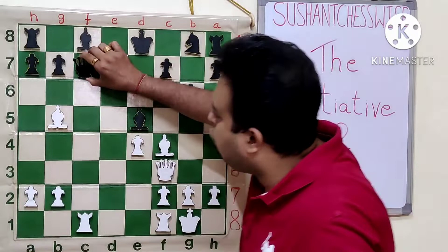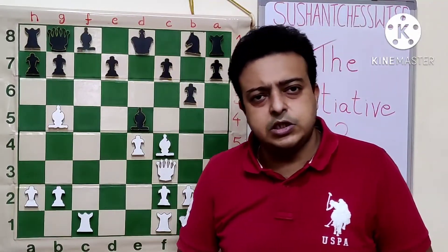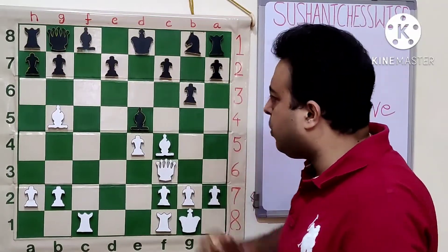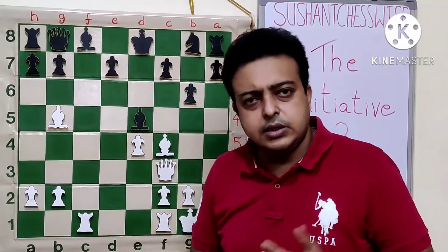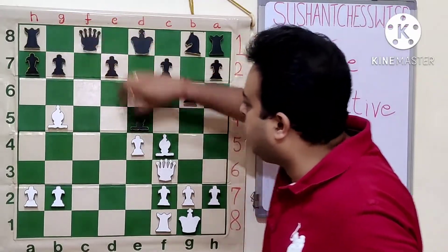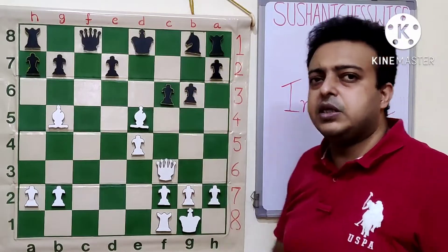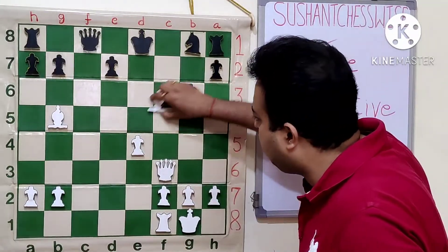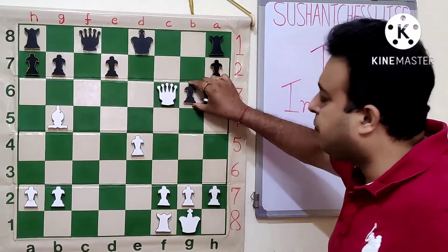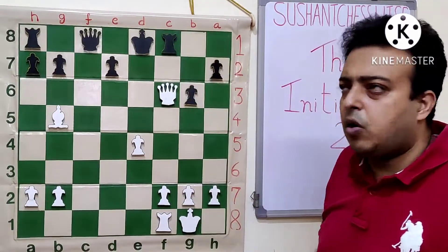In the game, black went Qb8. After the forced series of moves, white gets a winning position. We can see that the queen on b8 is overloaded, protecting e5 and c8 both. So white played Rc8 check, Rxc8, Be5 — forcing black to go Bf6. And after Bxf6, Nxf6, Qxf6, Rxf6 — Rf8 is almost forced.